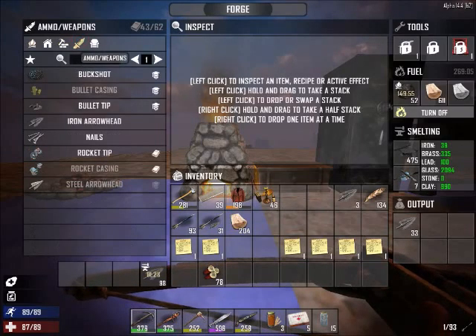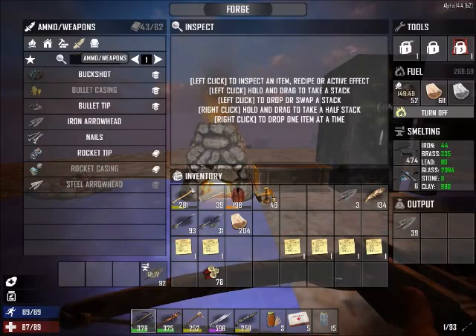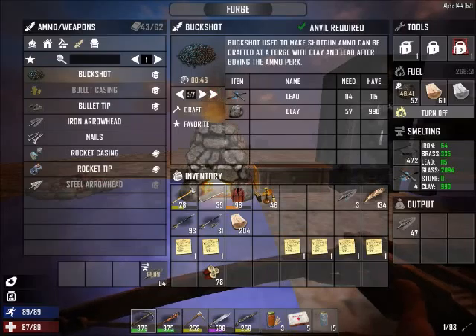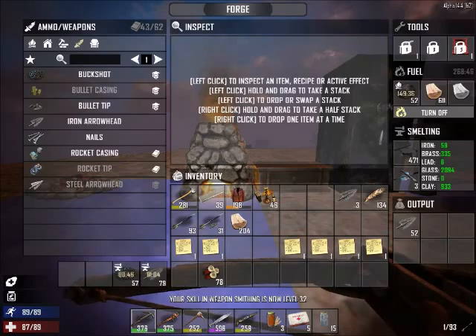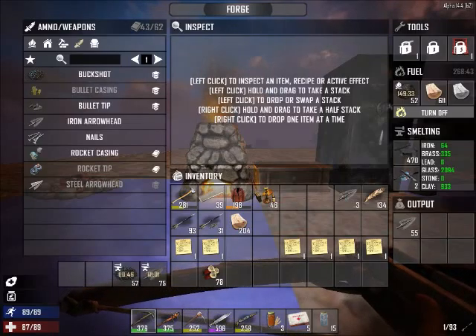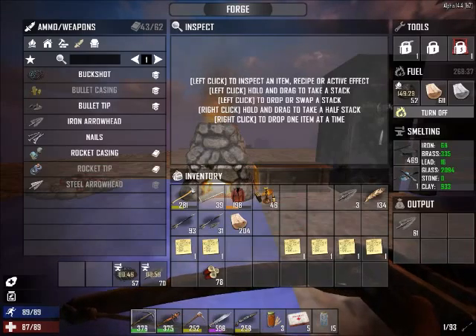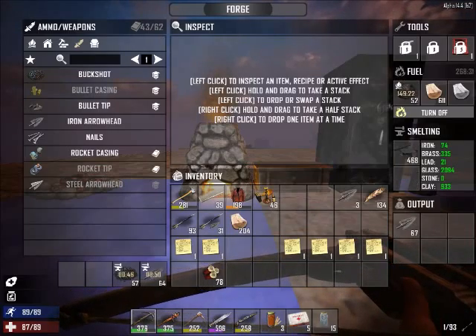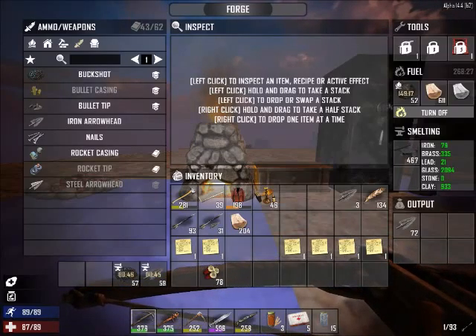Oh yeah, that's right — I need to make buckshot so I can make shotgun shells. Weapon smithing is now level 32 because I'm just sitting in here crafting. If you actually sit in here while it's crafting you get experience in doing it — it's actually pretty cool.